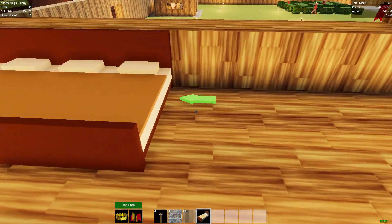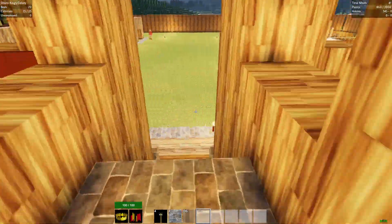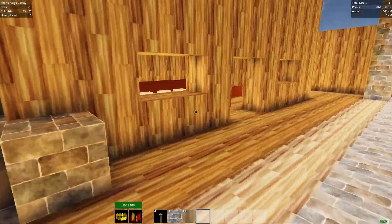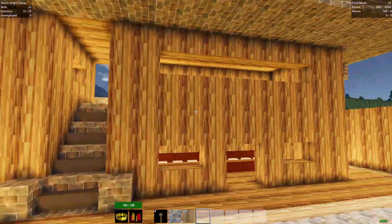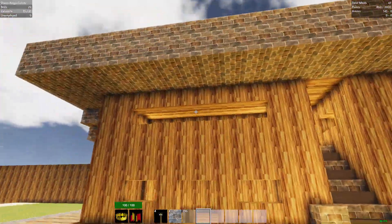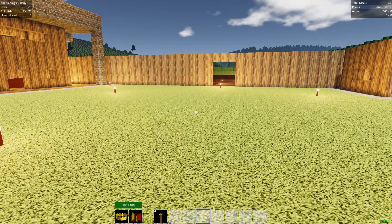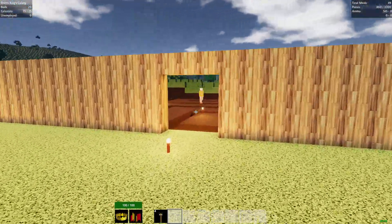Looks like we started placing already. Perfect. This side's full and the other side's full up there. We just need to put stuff in there. Cool. So we got that done. We'll have to add some sort of roof to make it look better.